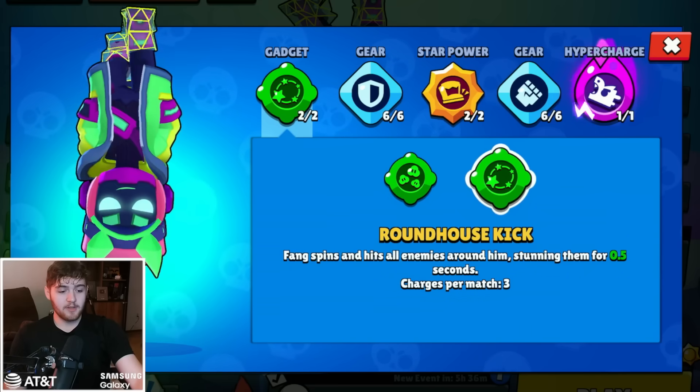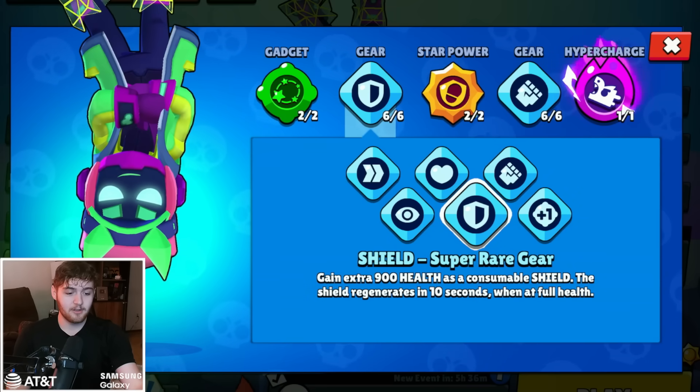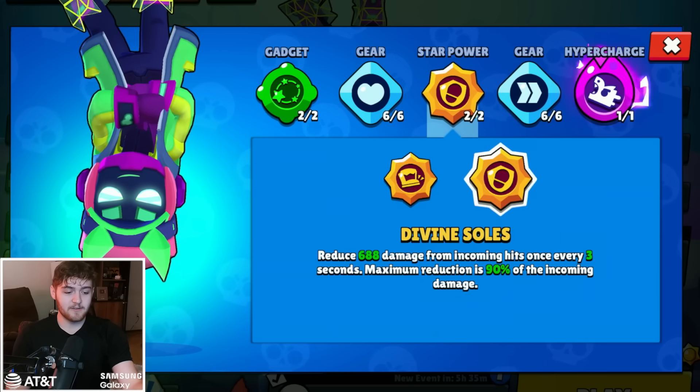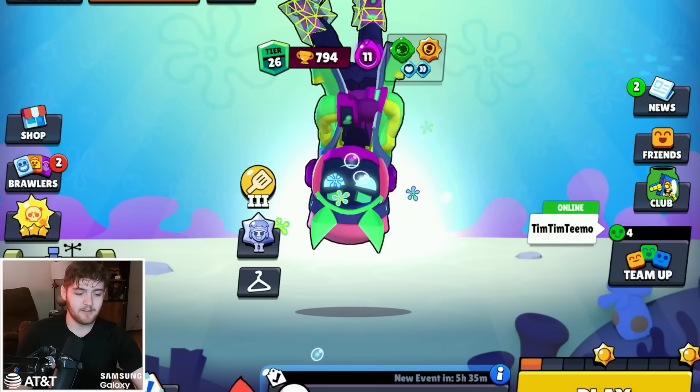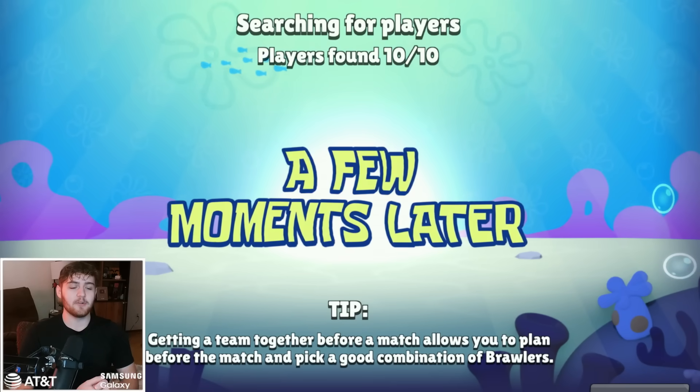Build number two is going to be Roundhouse Kick and Divine Souls, the two secondary star powers. I guess we can change these up a little bit, and we can go with health and maybe a little bit of speed, since it's a very aggressive, also kind of defensive build. Fang is a very aggressive brawler. We're just trying to change things up. So, build number two is this.